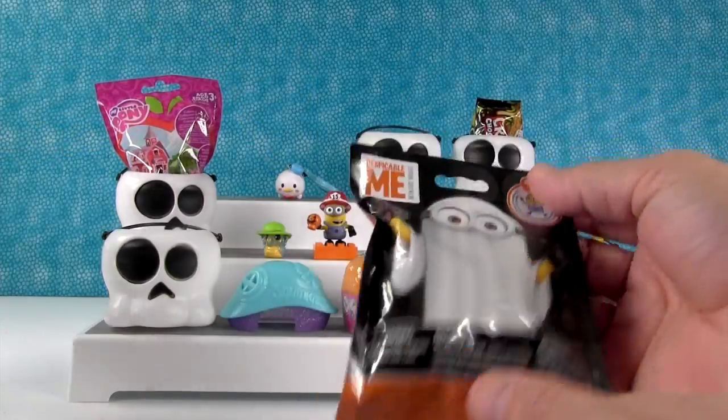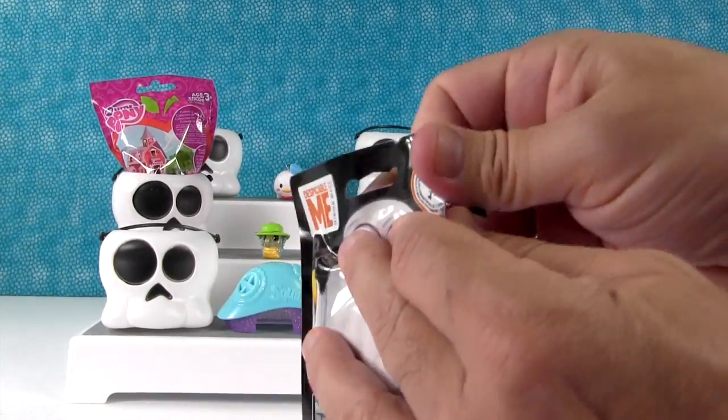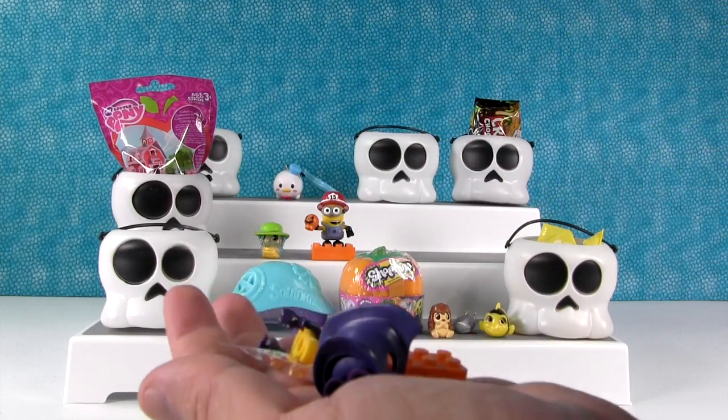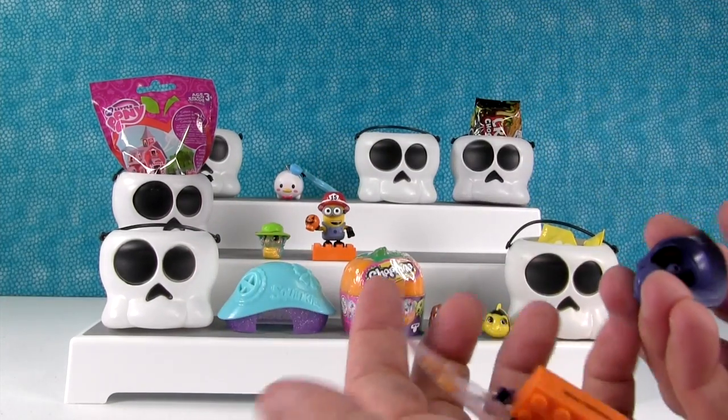I think I'm going to have to open up the other Despicable Me minion. It showed a fireman and a vampire — I'm going to say Dracula but it's a vampire. Oh I got the vampire! So let me build him real quick while Shannon opens up some Nom Noms.